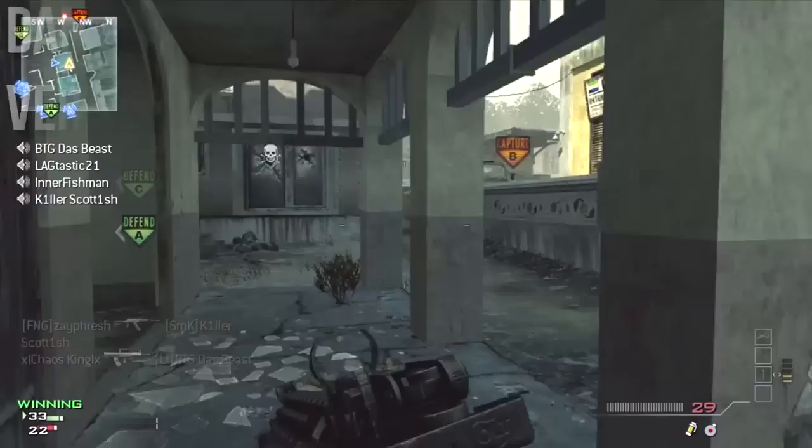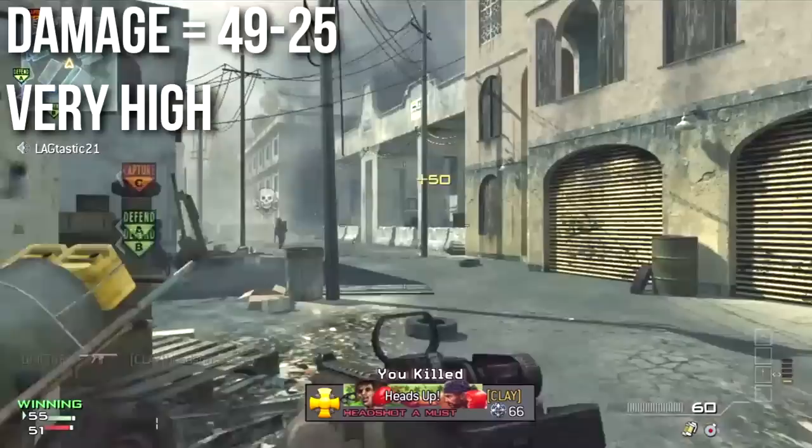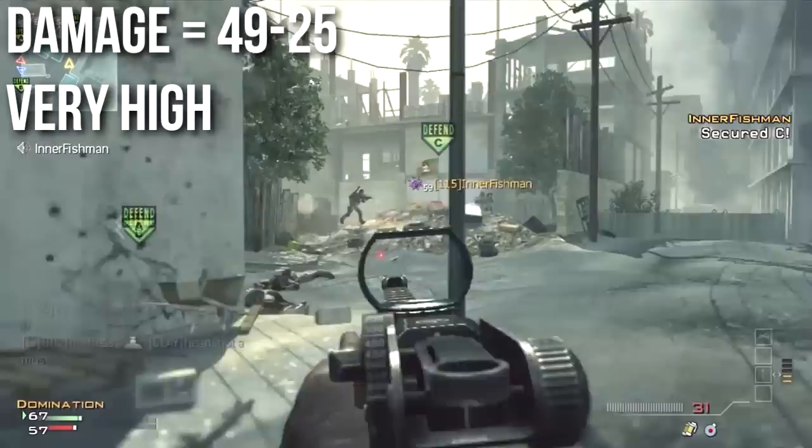First things first, with the CM901 — it is a very high damage assault rifle. It deals 49 damage up close and 25 at a distance. This is tied with the AK-47 for the highest damage among fully automatic assault rifles. The MK-14 and Type 95 outclass it a little bit, but those aren't fully automatic — you can't spray with those.